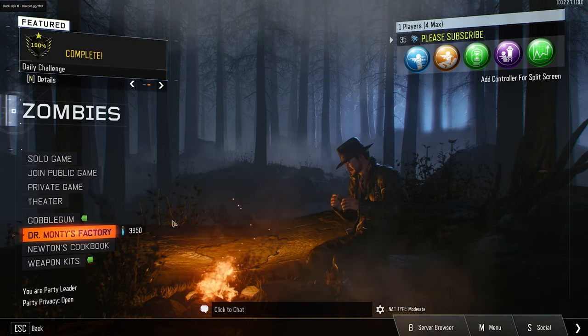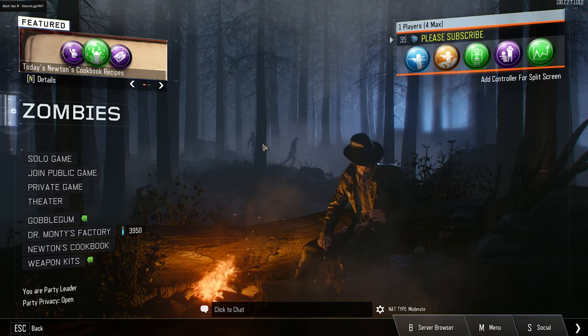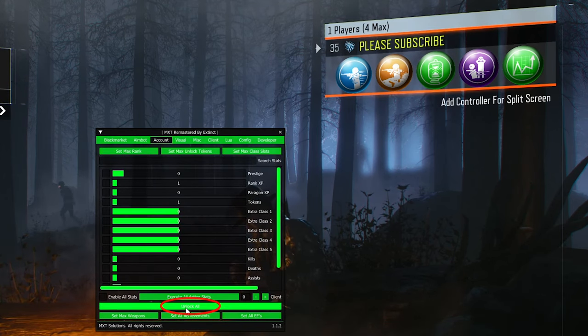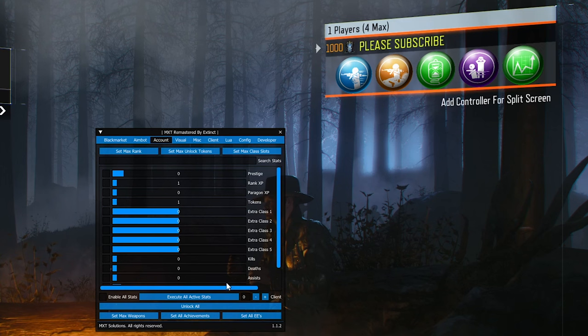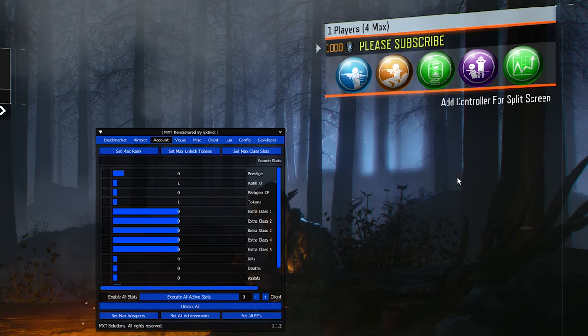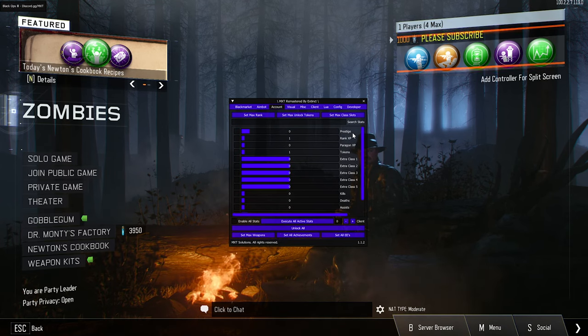One thing to note: my level is at 35 right now, and that's because whenever you click 'Unlock All' it resets you to level 35 for some reason. Just click 'Set Max Rank' again and you'll be good. I'm not sure why 'Unlock All' does that, but just set max rank again, then close the menu with F6.